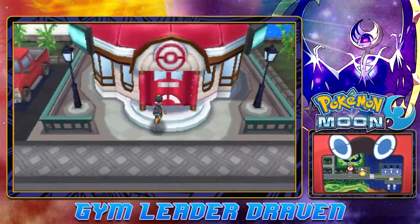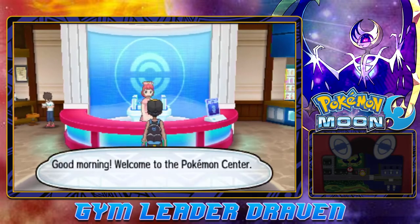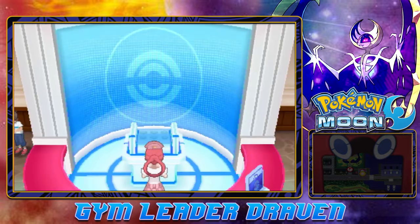Here we are in a Pokemon Center. Before we do anything, guys, we're just going to go heal up our Pokemon, because we've been through a lot — like, so much it's ridiculous. All right, please heal my Pokemon. Ula Ula Island — what can we expect in this whole place right here? I don't even know.